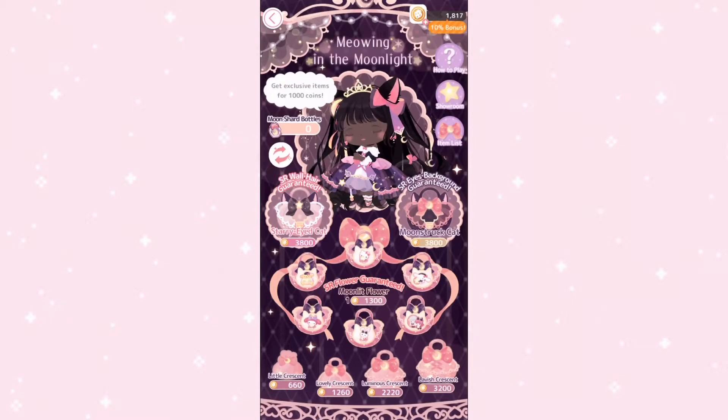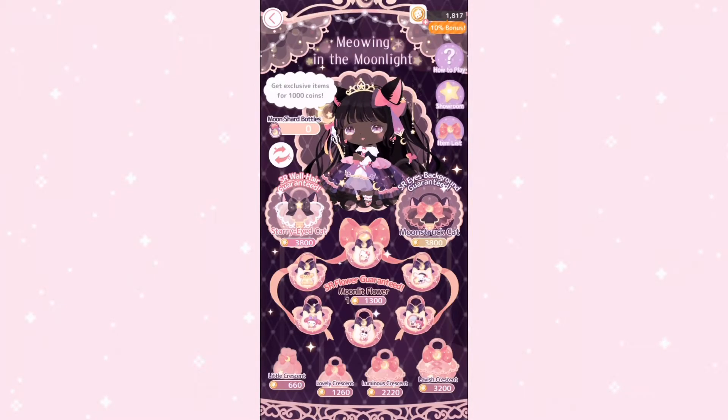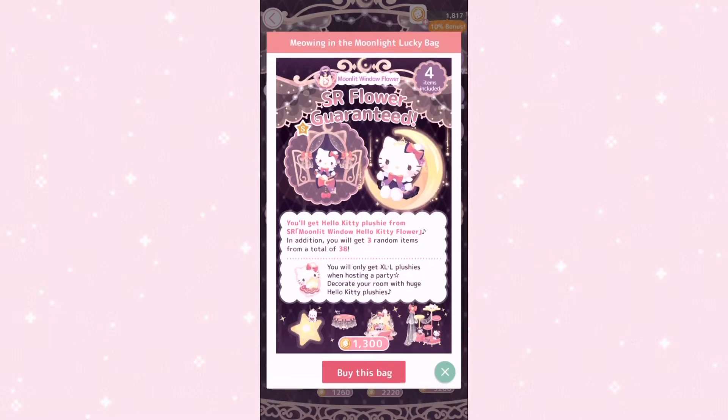And the moonstruck cat bag guarantees the SR eyes and the SR background, also with 3 random items for 3,800 coins. Below those are the bags that guarantee you the flowers for each character. For example, this bag over here guarantees you the Hello Kitty flower along with 3 random items for 1,300 coins.